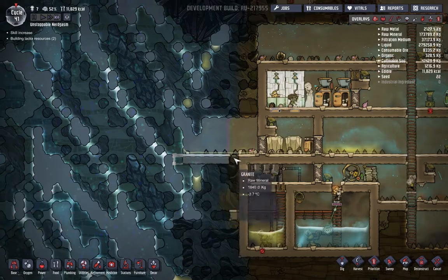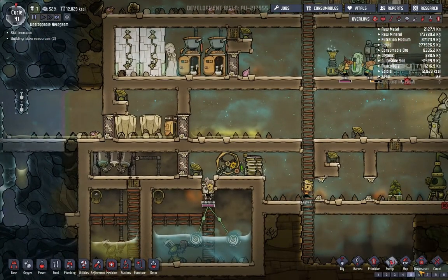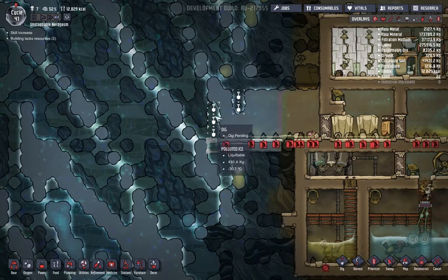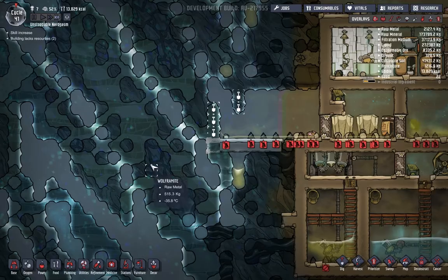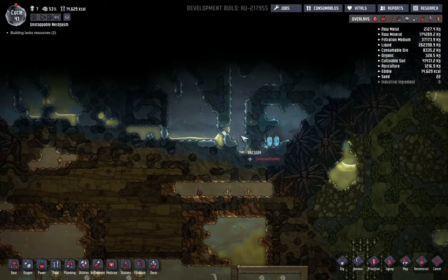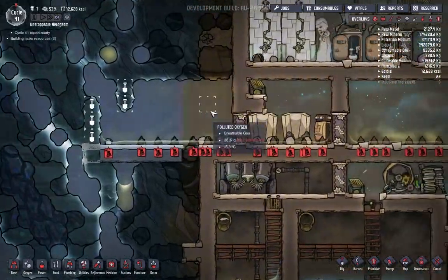We're also going to dig this stuff and this stuff too. If I'm right, we've got a bunch of polluted water - so we're going to priority nine sweep this all the way over to here, because we're slowly heating up this area and it's all melting, which is not good. Liquefiable polluted water - not very good. It's so cold over here too. Rather just deal with the stuff that comes our way from here.